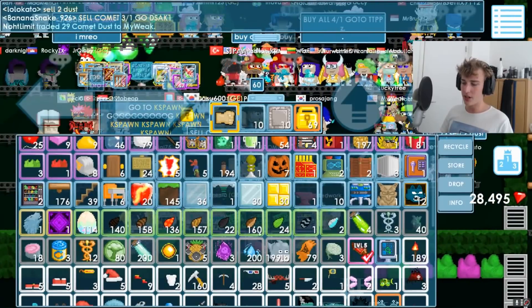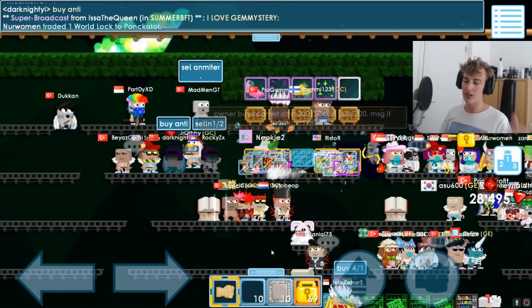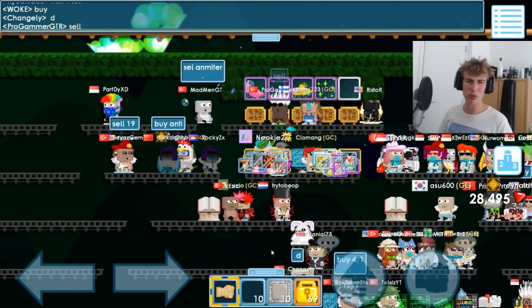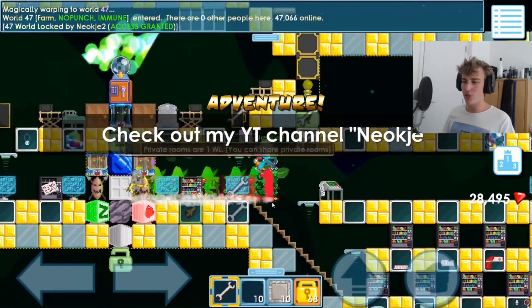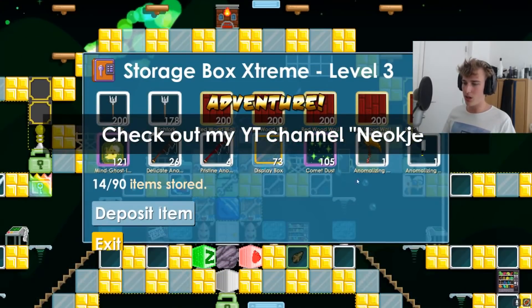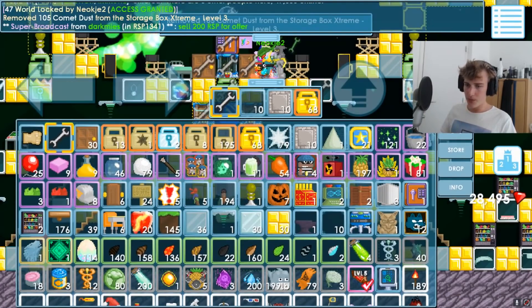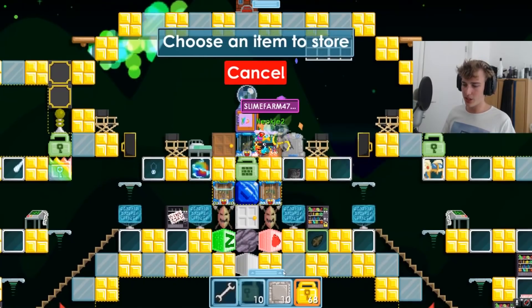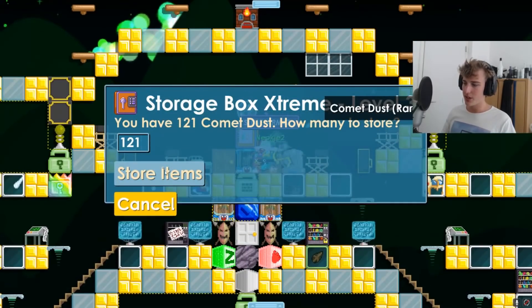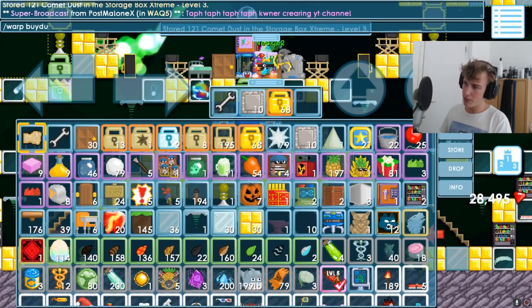We already have a glowy block, and then we're going to make our chemical tree. We already have the mystery chemicals, and now all we need is the synthetic. But synthetic is like one world lock each, so we're just going to buy them, not make them. Right now we have a total — let's collect all our dust — 121 dust. So we need 79 more dust. That's quite a lot, about 20 more blocks, a bit more probably. So let's go buy some dust.